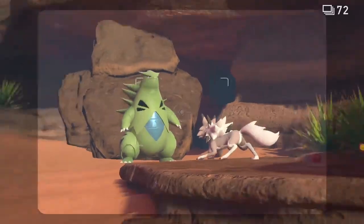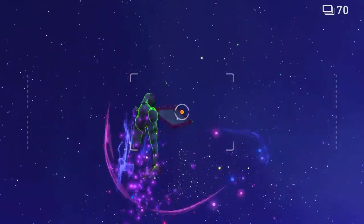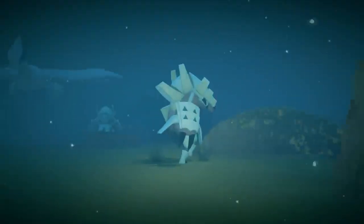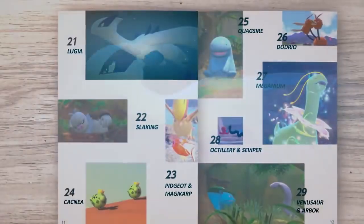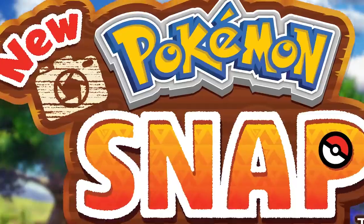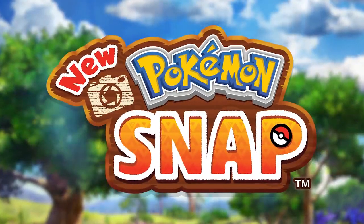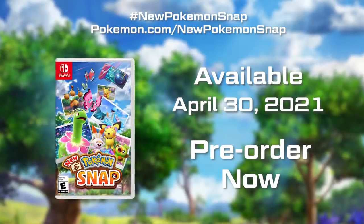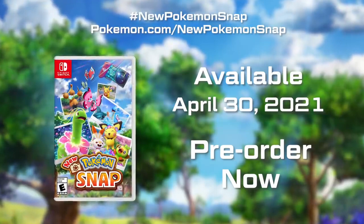You won't believe all the unexpected Pokémon habitats and behaviors there are in the Lentil Region. We can't wait for you to take in this breathtaking region with your own eyes — your Photodex is waiting for your next masterpieces. New Pokémon Snap. Available April 30th, only on the Nintendo Switch system.